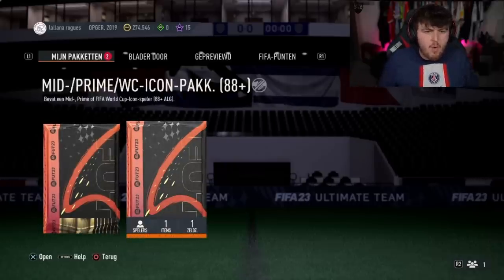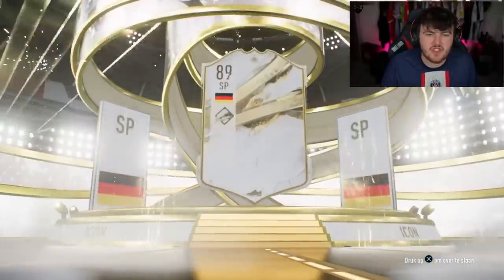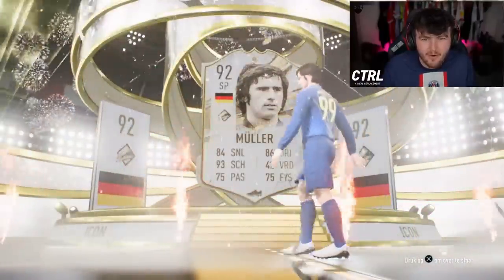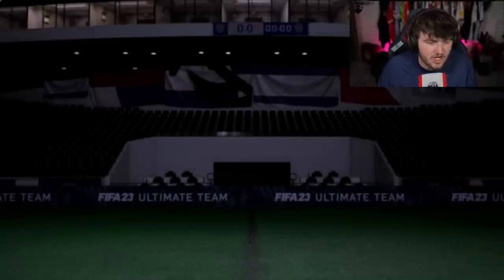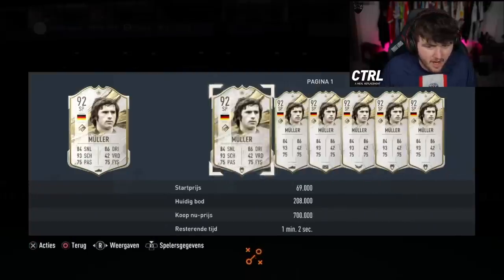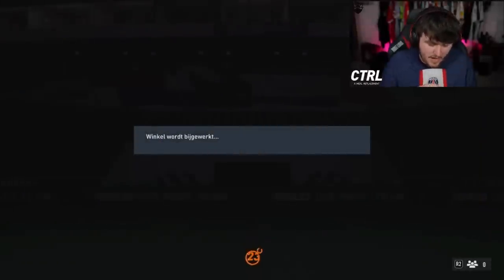We have got Robert's mid prime World Cup icon pack — come on. Germany striker — Muller. Oh, I feel like his prime is his worst version too. Prime Muller — first time we've packed Muller in any of these videos. That's not bad, and I feel like this card should be expensive just because he's a new icon in the game. Wait, is this mid Muller? His prime's 94 — fair enough. Well, mid Muller then.